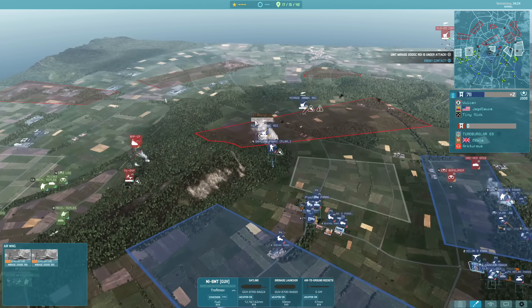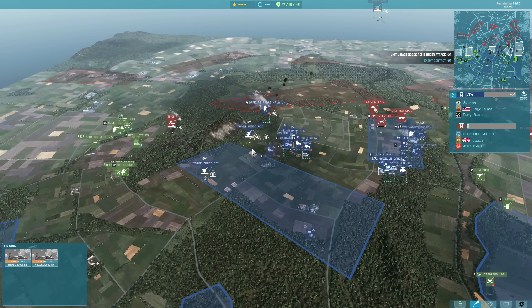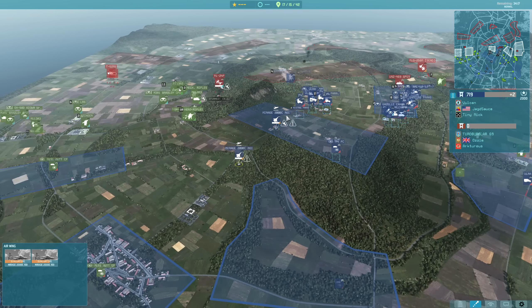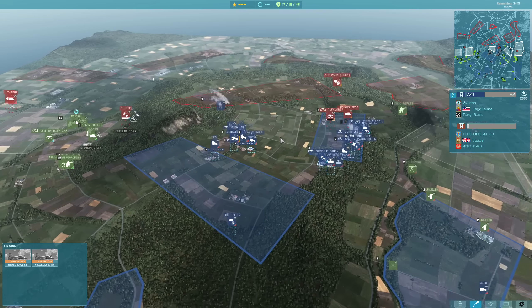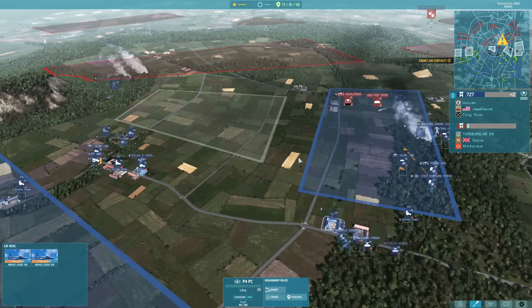Originally I brought the Mirages in to take care of the helicopters on the left hand side, but with the MiG-29 flying overhead it was important that I engage that. My aircraft are going to get out which is lucky for me, but I do feel like I should have gotten that MiG-29 kill.